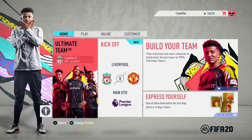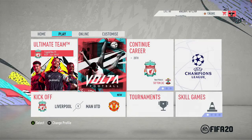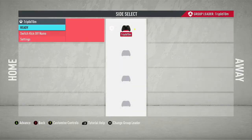You don't have to go through career mode and get to the Champions League final or anything like that. You can just go straight to the final. If you go over to Play and Kick Off, we're going to basically set up the Champions League final. They did this in FIFA 19 and they've done it this year as well where you can just set up straight into the final.